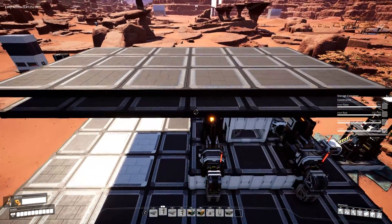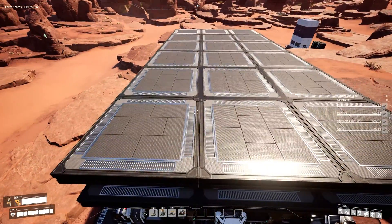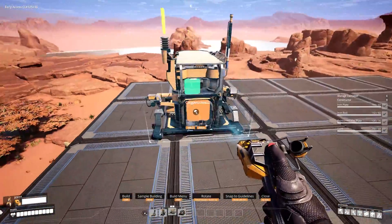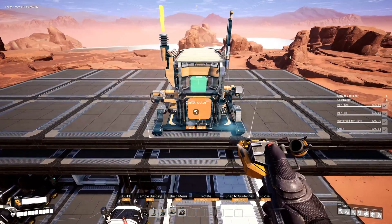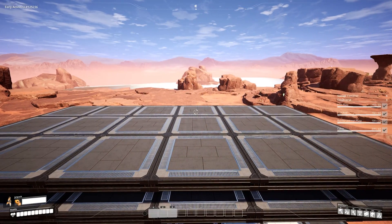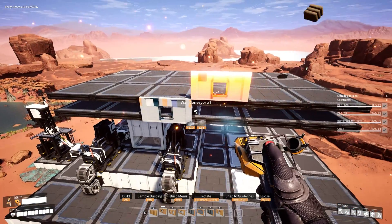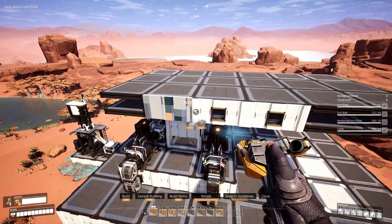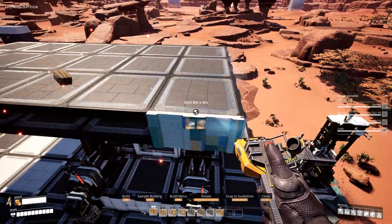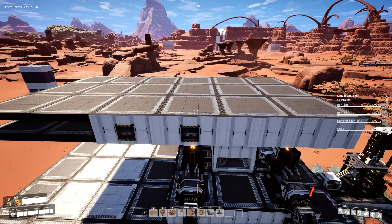For the constructor placement on top — I'm not going to place them yet, but I'm going to go over where they're going to be located. We need three constructors for our copper sheets, and those will be going here. Then we're going to need four in total for our wire, placed on the central two foundations on each of the long sides. We don't want to place those yet — we want to get our walls in place first. We'll take the single wall conveyor and place those for those two constructors there, and then do normal walls.